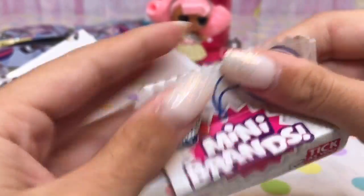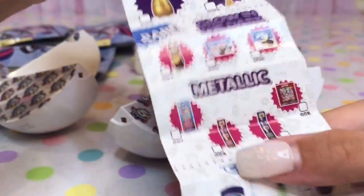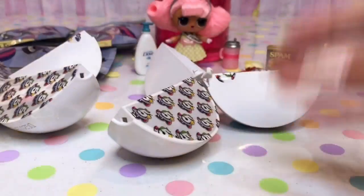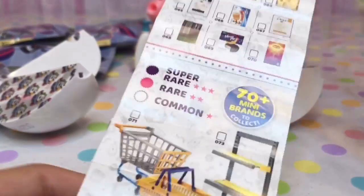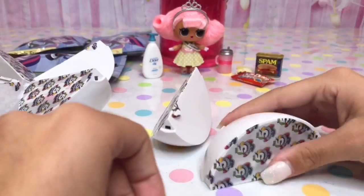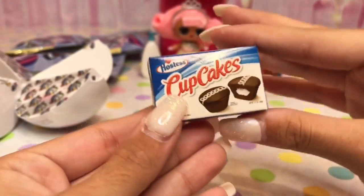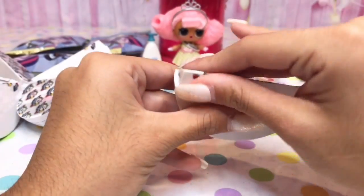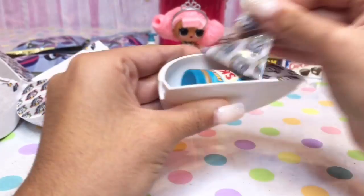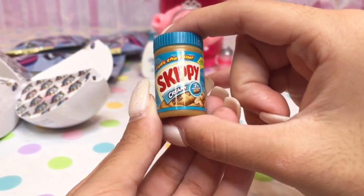We'll take a quick peek at the checklist. Here we have our super rares, rares, metallics, commons, and the rest of the commons. And there's 70 mini brands to collect. Two more — let's open this one first. Looks like we got some cupcakes, that should be delicious. Let's open this one now. Looks like we got something new — Skippy's peanut butter!